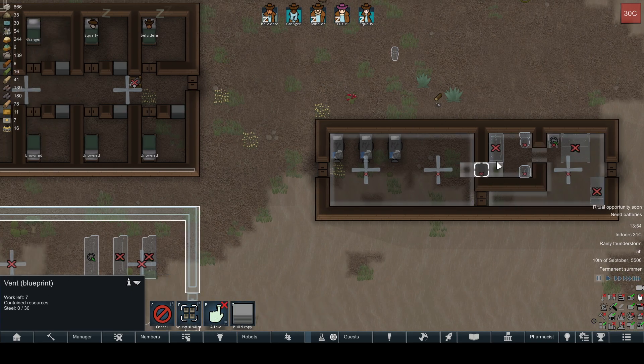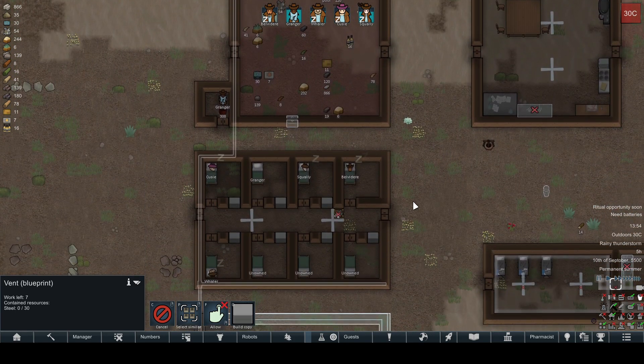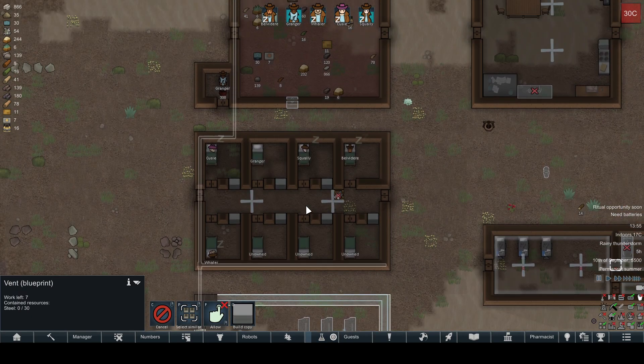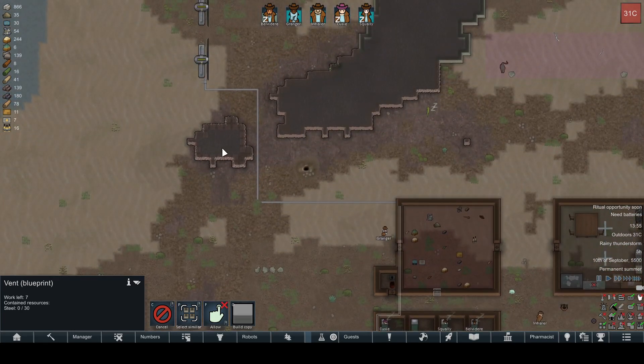We'll stop all that from happening for the moment to get the other stuff done first, as well as hooking up the power down here. We're slowly researching tree-sowing because we're really short on wood in this map, so I need to create a little arbor that I can build trees on and get wood from. Then we're going to get a battery so I can store power as needed. We also have some mining set up for some steel over here.